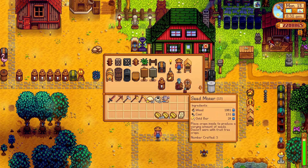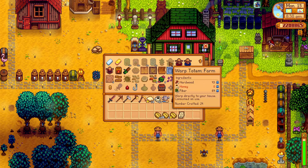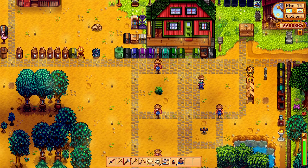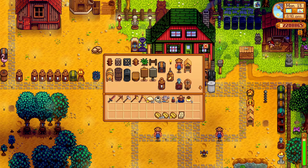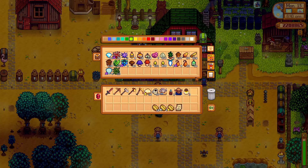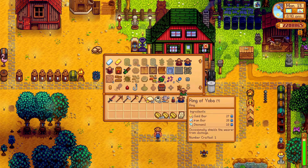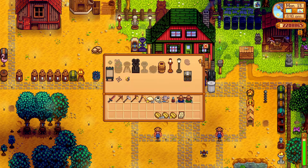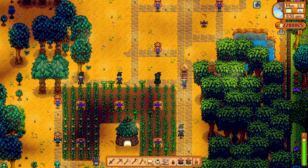I want one of those seed makers. Can I make - I'm short of honey. Let's put some in. Let's make some more - I've got two, I make two of each. So we need more beehives. Beehives - six, three. And whoever said to put these down by your junimo hut was absolutely right.